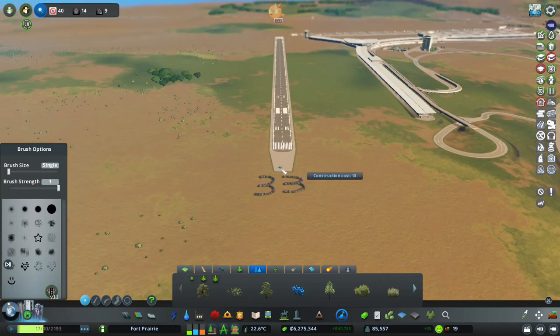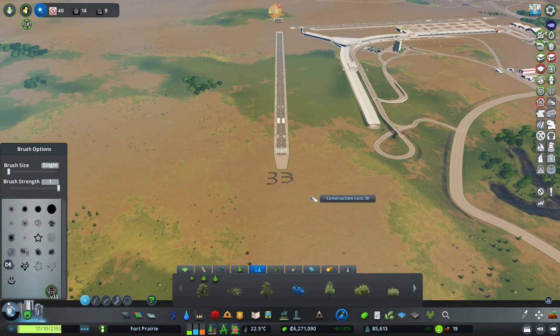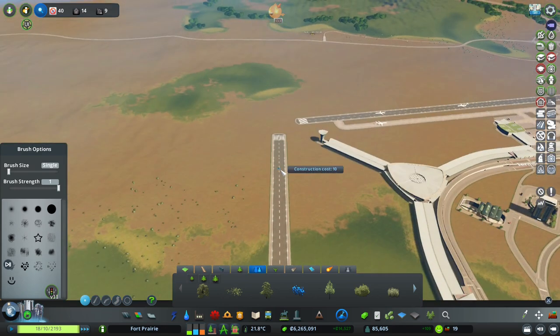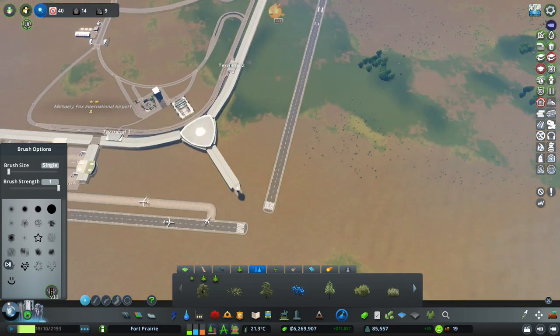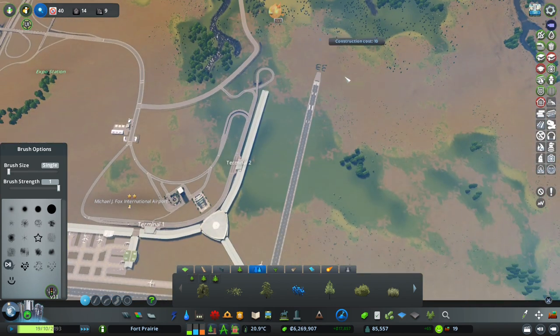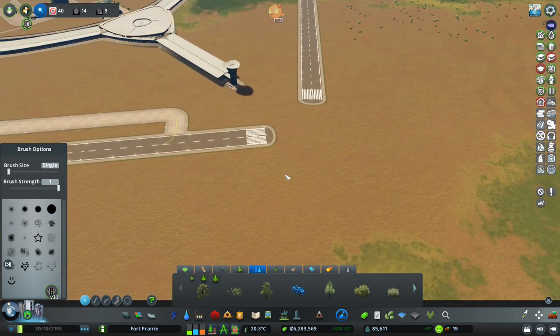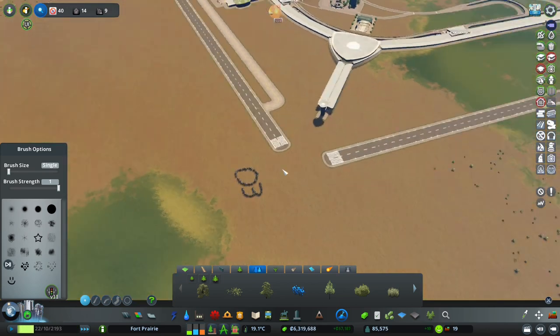When you're approaching and the radio says approach runway 33 airport, the plane knows which one to use because this would be painted on. Since we know that is 33 and this was about 30 degrees, we'll have this one labeled zero three - zero three zero degrees. So we'll have zero three. We have our proper numerations of the runways, which is a ton of fun.